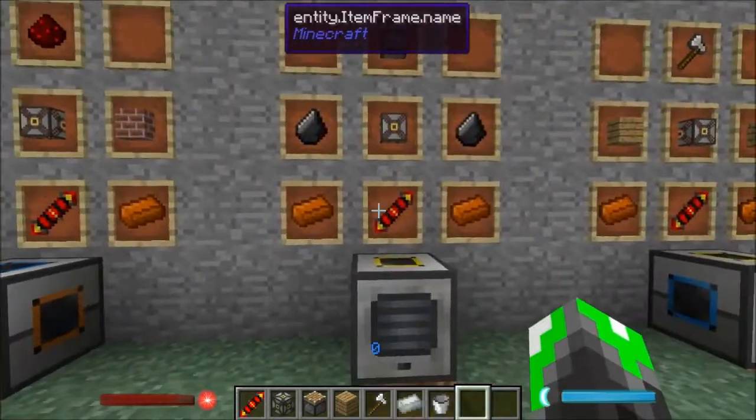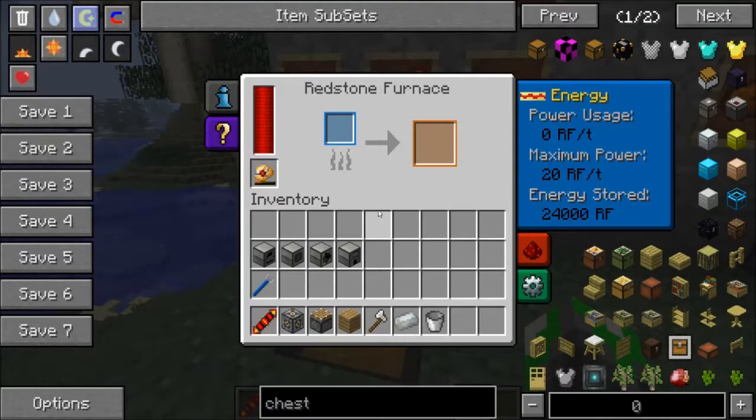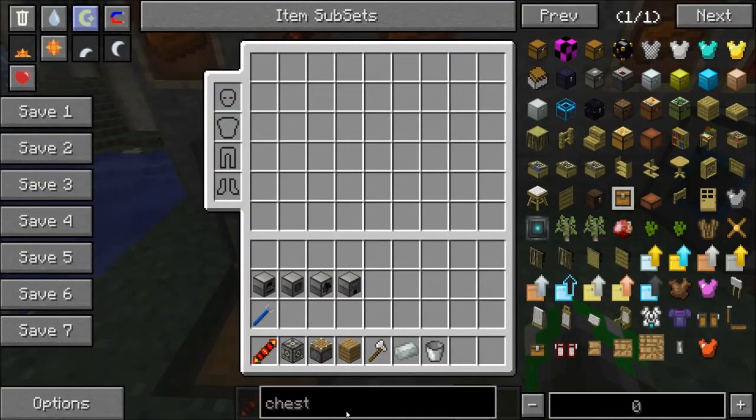You'll notice there are I/O ports on the top, sides, bottom, and back of these machines. Under the configuration tab those different colors are displayed. The orange corresponds to one slot, the blue to another. You can tell the machine what you want it to do — currently set to nothing, but you could have it import from one side and output on another side.